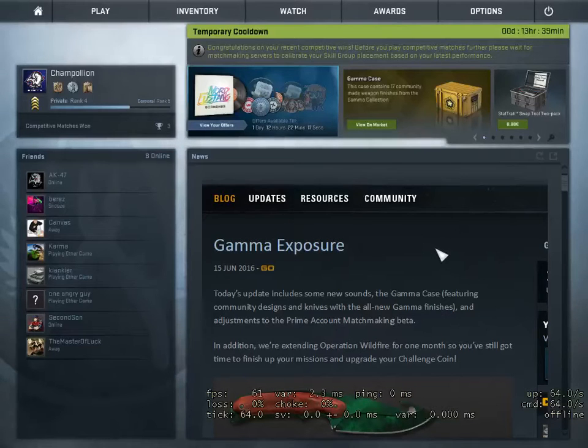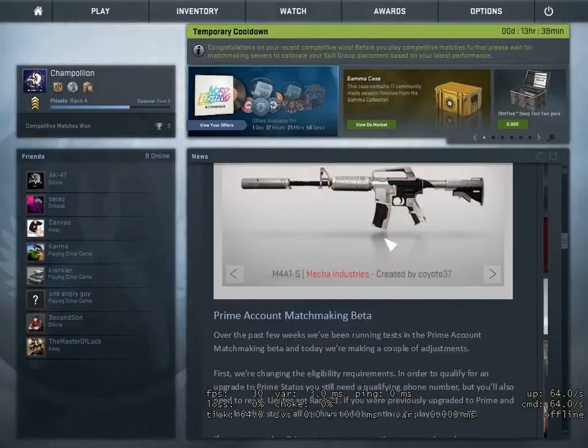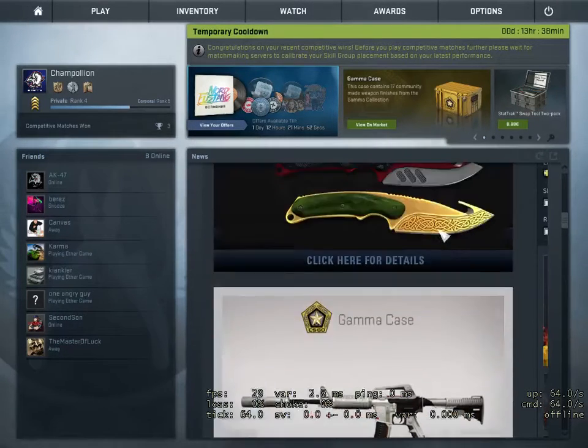What is going on guys, it is your boy AmigaGames555. Valve just uploaded a new CSGO update with new skins, new knives, and some in-game changes for smoke grenade sound and weapon sound like the Mac-7. I'm gonna be reviewing it all in this video.